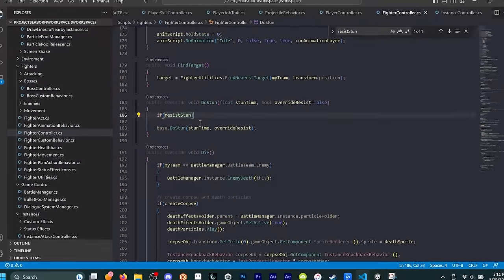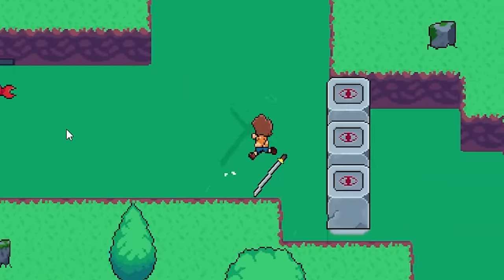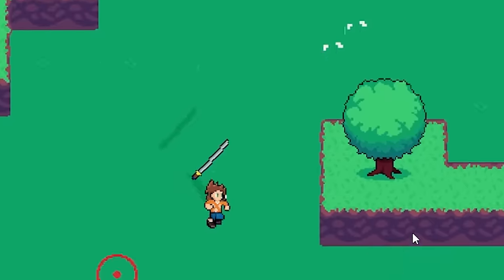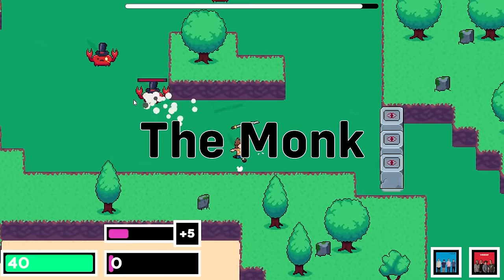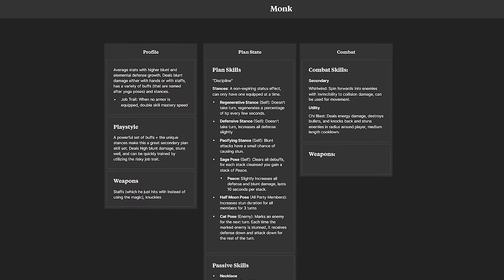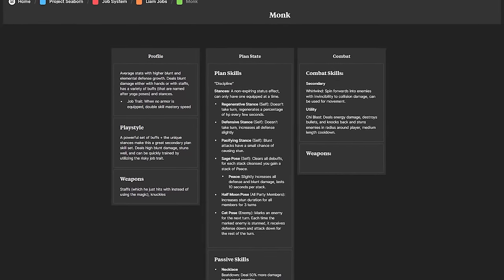I also fixed some small visual bugs. I decided to make a new job for Liam — I'm honestly not the biggest fan of the ninja job right now, so I'm going to put it aside and make another simple job, the monk. The monk uses staffs and other blunt weapons. The idea for these acts is to provide a variety of buffs to things like defense, knockback, and stun. I'll also make some new combat skills for the monk, and the first one is the whirlwind attack.